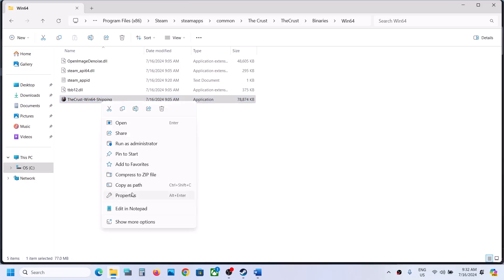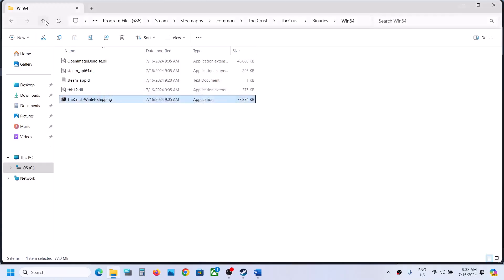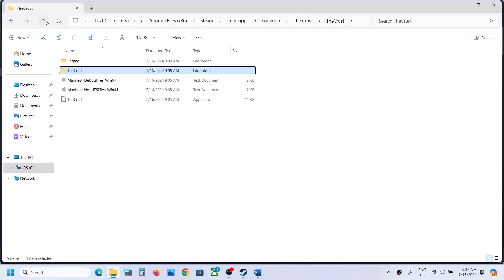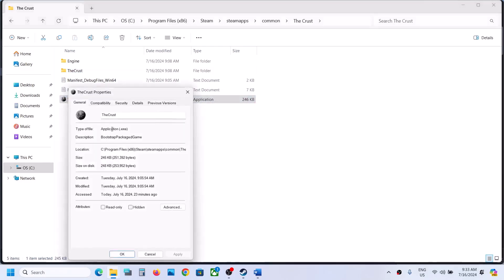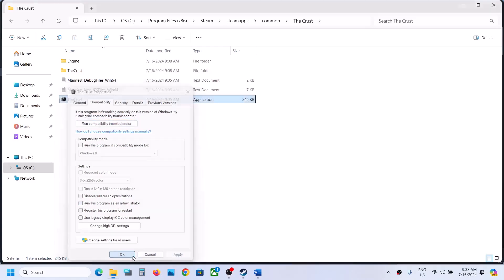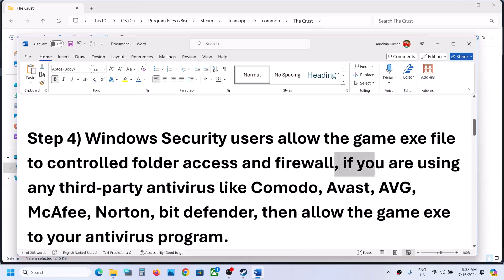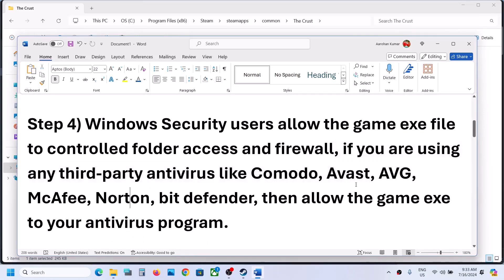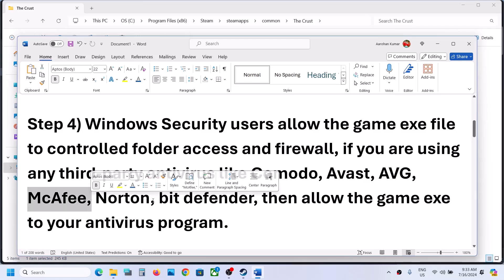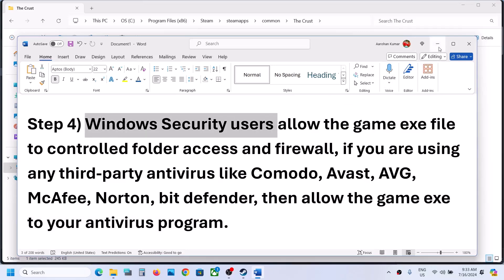If none of those work, uncheck all those boxes from both exe files, hit Apply, click OK. The next step is antivirus exceptions. If you have any third-party antivirus like Avast, Norton, Bitdefender, or McAfee, make sure that you allow the game exe file through your antivirus program.